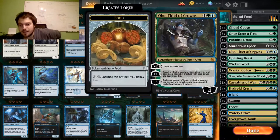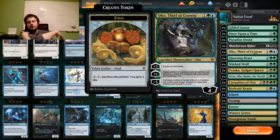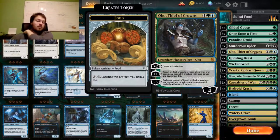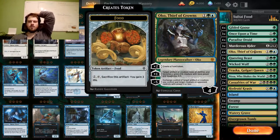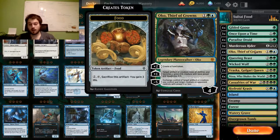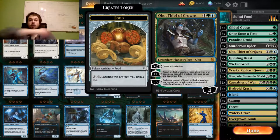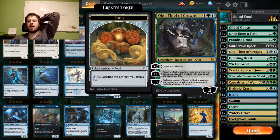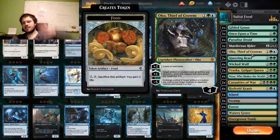Oko is the format-breaking planeswalker. It starts at four loyalty and can immediately go up to six by creating a food token. It can also turn stuff into Elks — everything is a 3/3 Elk now. You can turn your opponent's Witch's Oven into an Elk so it can't do anything anymore. You can turn your opponent's giant creature into an Elk. You can also get cards from your opponent — if you switch a food token for example, you make your food token on the first turn you play Oko, and next turn you can just swap it for a creature that has power three or less. Oko is very versatile and you have to learn all the interactions.